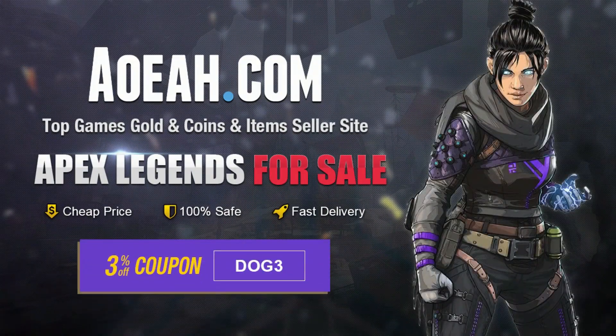Go to aoeah.com for your Apex coin needs and use code DOG for your checkout for 3% off your purchase. Link in the description.